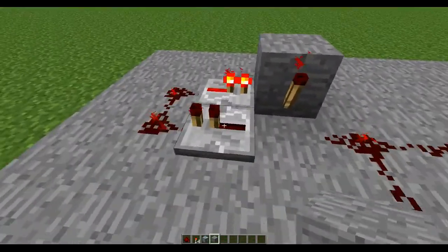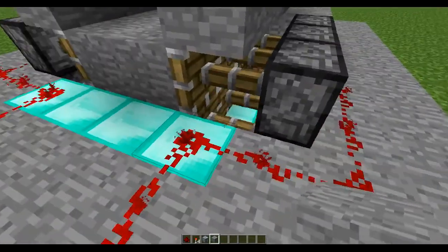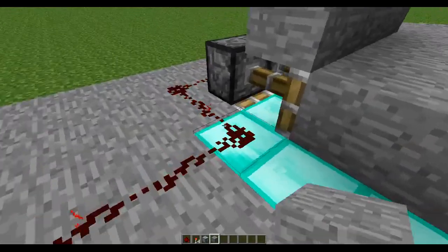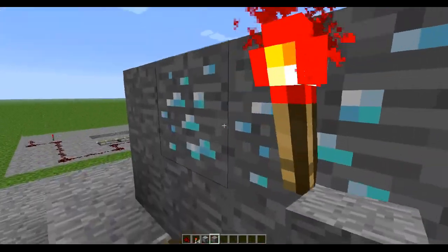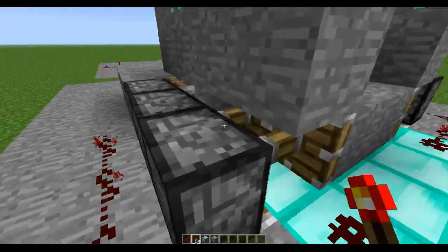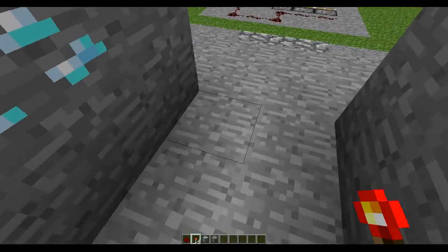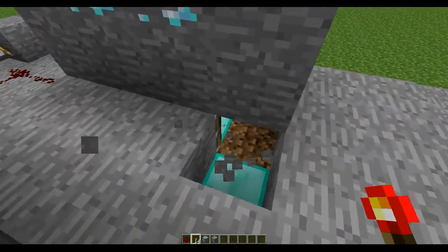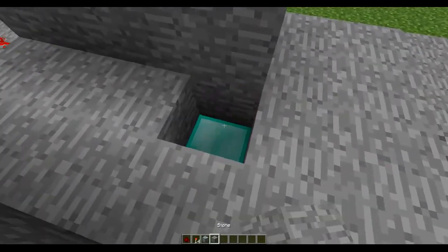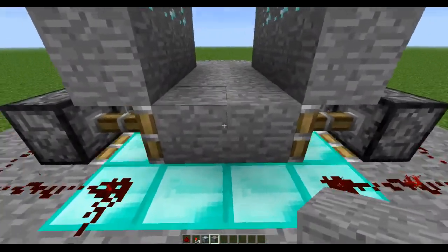So over here you get the redstone clock — Thiga! Thiga! Thiga! — and it basically powers these clappers right here. And right over here you've got these pistons which basically hold the ground together. And then we just fix this bit right over here. There we go. And yeah, that's basically what it does.